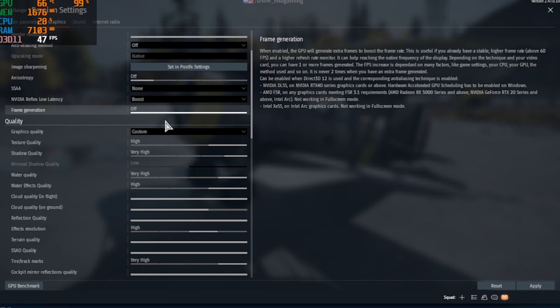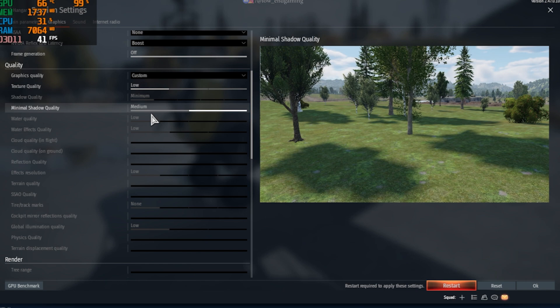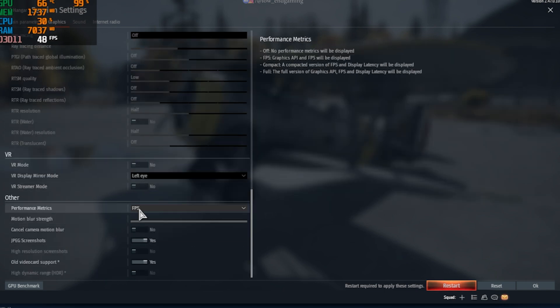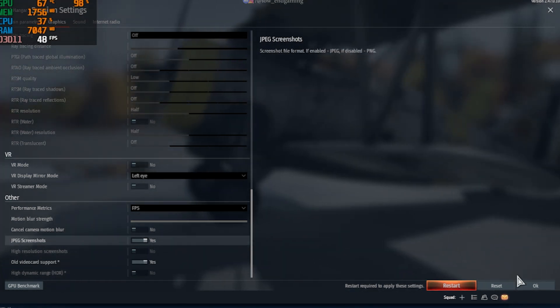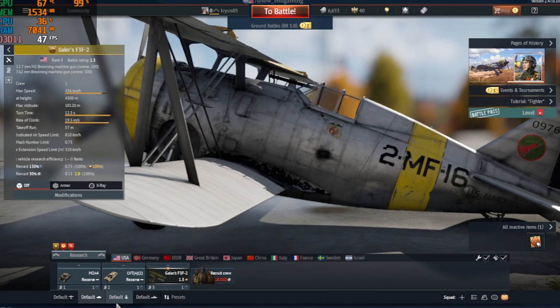If you have the frame generation option, turn it on. Change the graphics quality to minimum and make sure all other settings are set to the lowest possible — just follow along and copy my settings as they are. After changing all the settings, click OK and restart your game so that all changes take place.